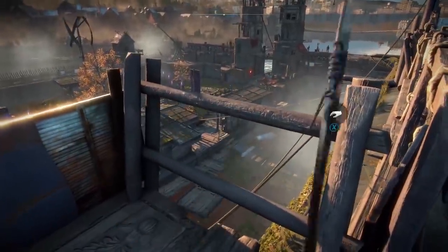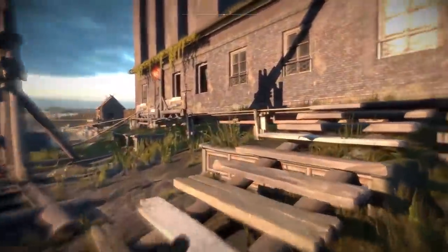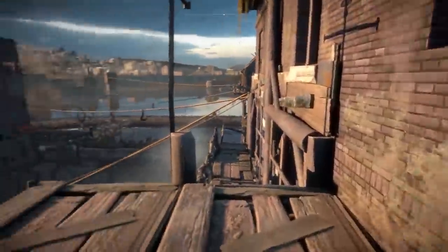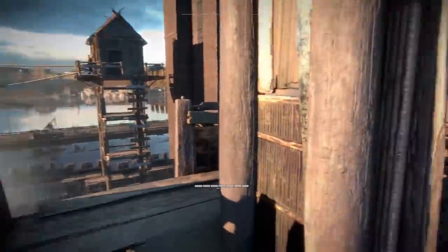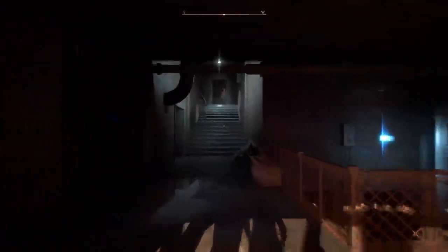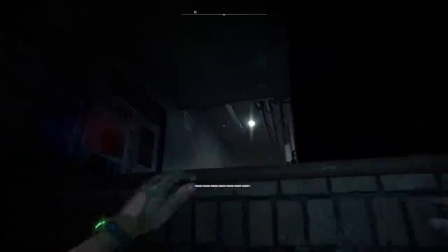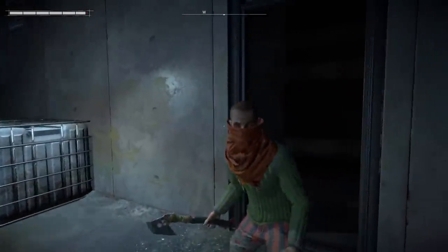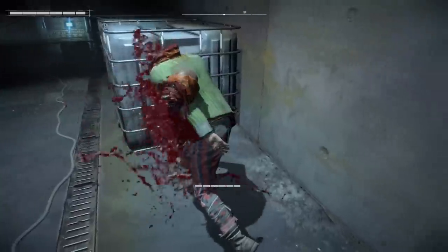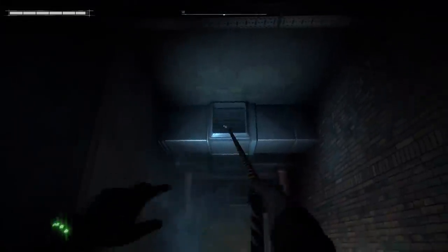When they initially revealed Dying Light 2 and said 'the city will change based on your decisions,' I was like, come on — those are risky words. How much can you really change it without it just becoming window dressing? Like, oh, the city is blue, the city is red, the zombies are angry. But it looks like they're trying to take on a lot more — they're trying to really have the game adjust to your decisions and feel like a movie-caliber experience based on how you play. If they achieve it, this will be one of the big kahunas in 2020. And we already know that year is loaded with Halo Infinite, Cyberpunk 2077, Last of Us 2. It's going to be one heck of a year.